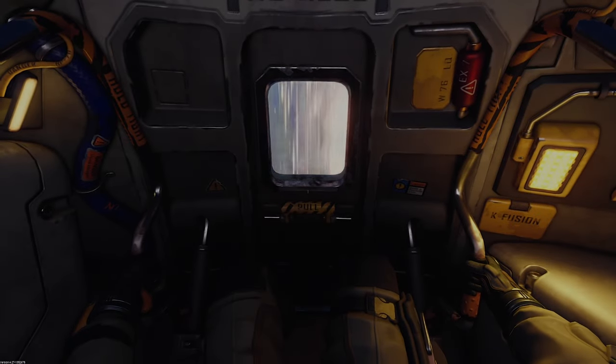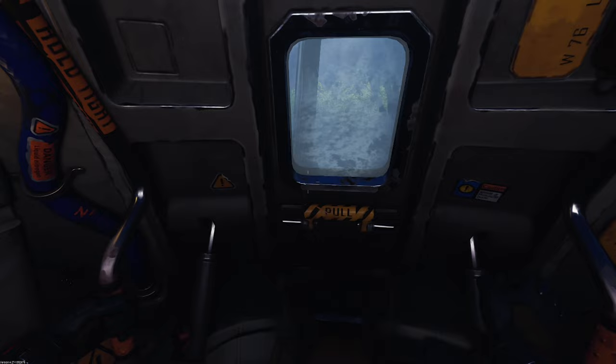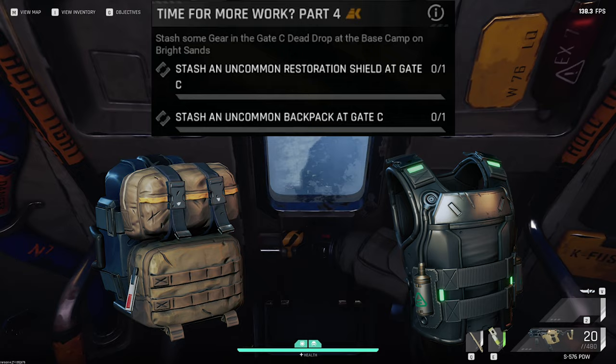Hello guys, welcome to my channel. My name is Kaelin and today I will show you how to do the task at Korolev, Time for More Work Part 4. In order to do this task you will need one green backpack and one green restoration shield.